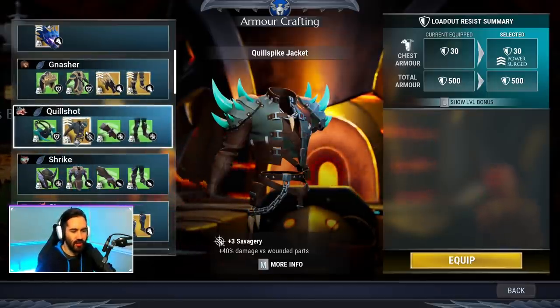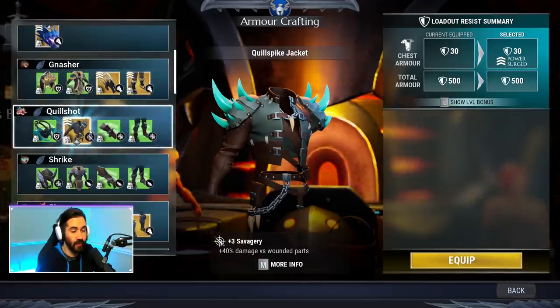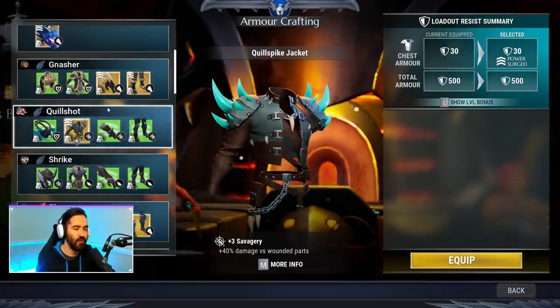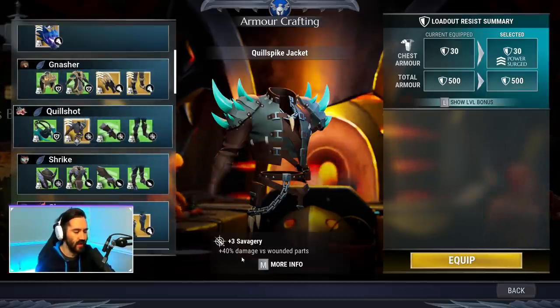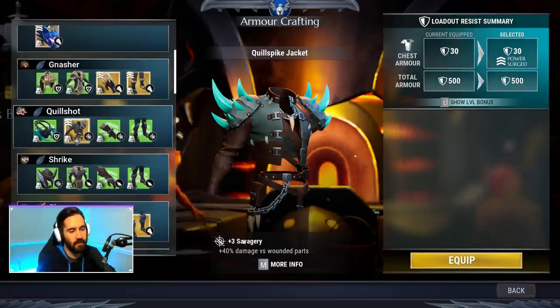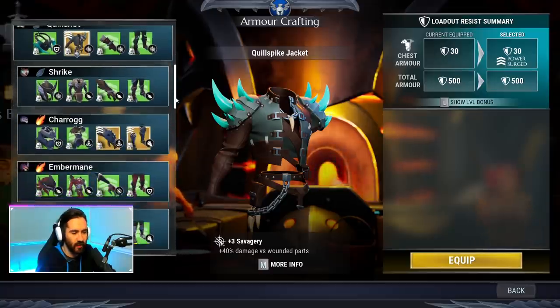Next up is Quillshot, another niche set which is really only used for either warp hike or wound builds, or fights that have the modifier Thick Hide. Thick Hide makes it so when you wound a part, that part takes 300 percent additional damage. Savagery is also one of the highest damage modifiers in the game, going all the way up to 100 percent, so you can see how those two things are kind of busted together. That said, wounding in general just isn't very strong in Dauntless.